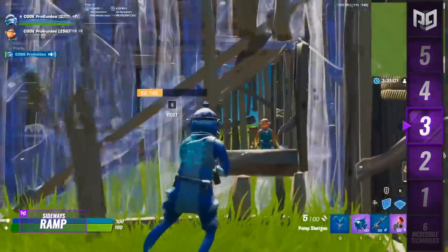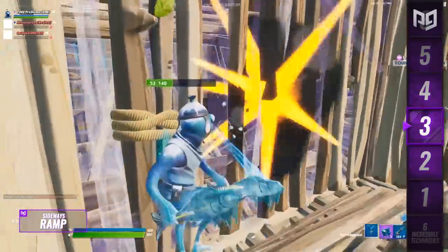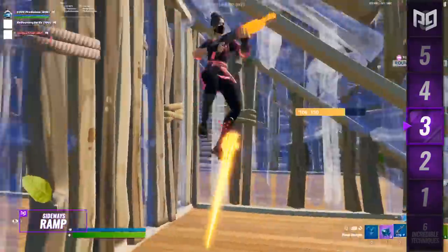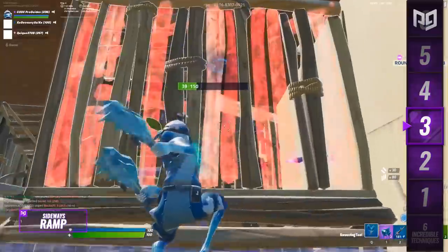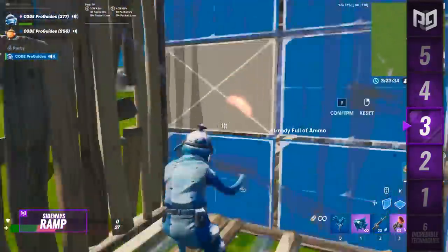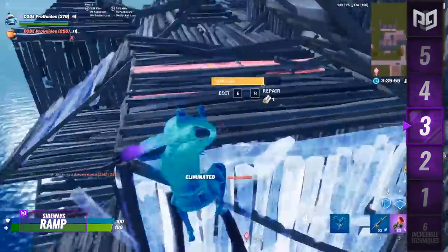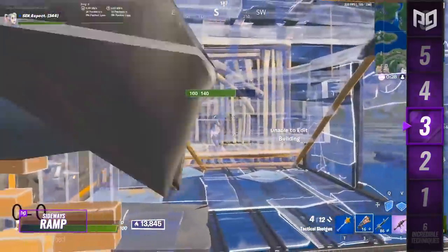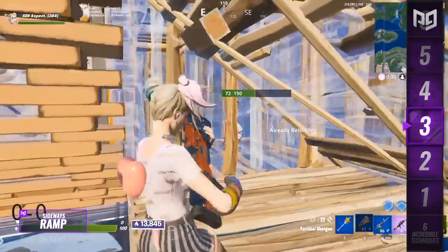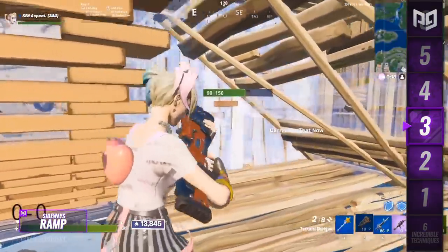Next up is the sideways ramp — an older yet still useful move seen used by pro player Aspect to counter the top right edit peek in a tournament just last weekend. In a traditional box fighting scenario, both players try to establish internal build control with either ramp or pyramid pieces. A forward-facing ramp needs to be edited to create an opening, which takes time, and a cone can potentially be used by your opponent for cover. What Aspect did was pre-rotate his ramp a single time so it was facing toward the right, then placed it in his opponent's box to counter top right wall edits — they go for a shot and it'll be blocked entirely.